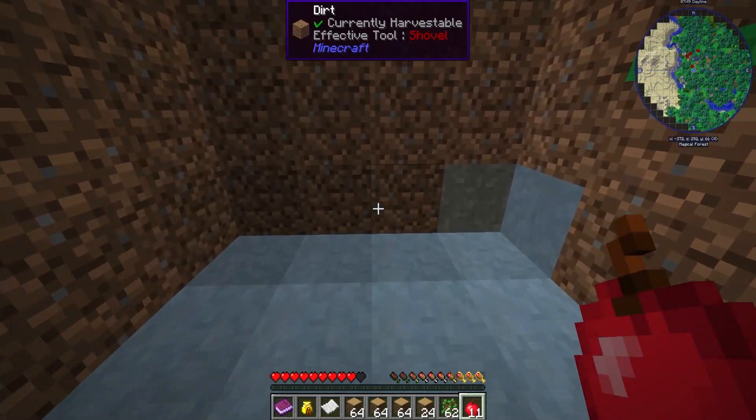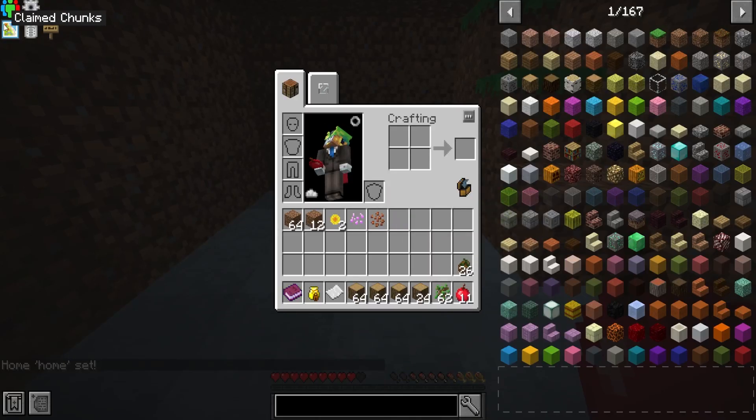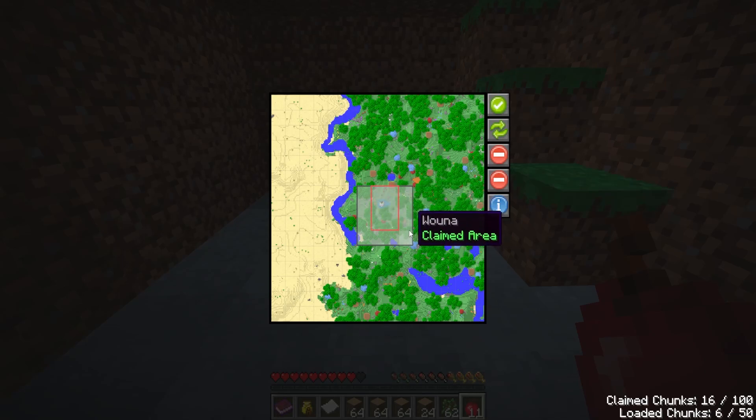First things first - we set home. Our home is set. Now we claim our chunks. We want our chunks to be pretty big - we have 100 claim chunks and 50 loaded chunks. Right now since we're only in this area we'll just shift-click and claim like that - so that whole area is ours. That's 16 out of 50.